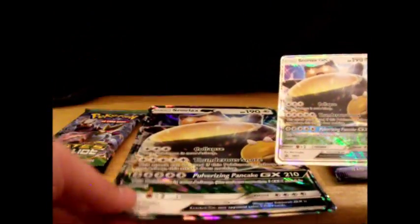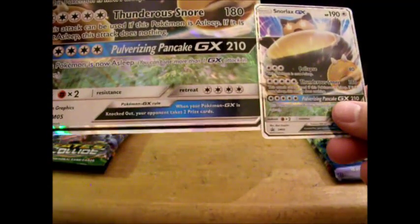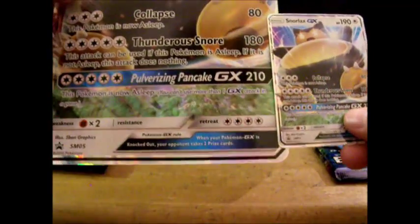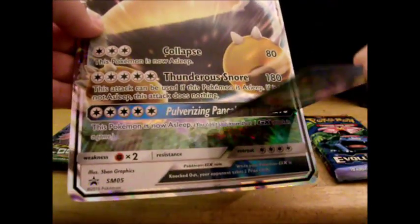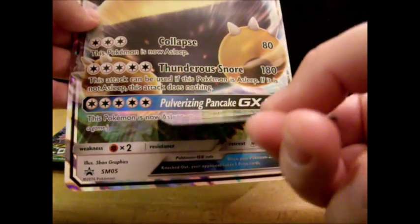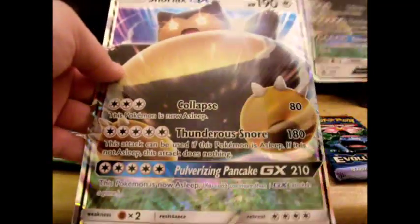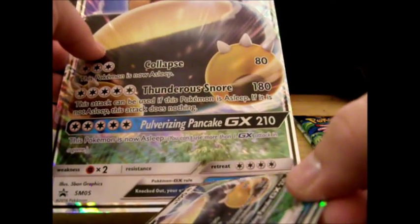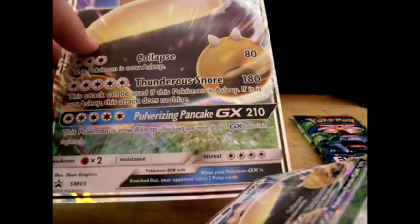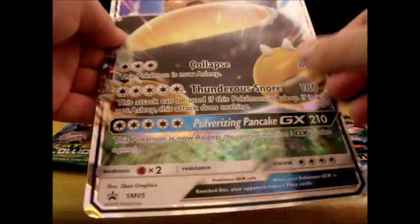Here is the GX card, and obviously here's the giant oversized one so you can see how they scale next to each other. The GX gimmick is a new attack — every GX card has three attacks. Snorlax GX is a 190 HP Basic type, so you can play him just like EX. He also has the GX rule: when your Pokémon GX is knocked out, your opponent takes two prize cards.